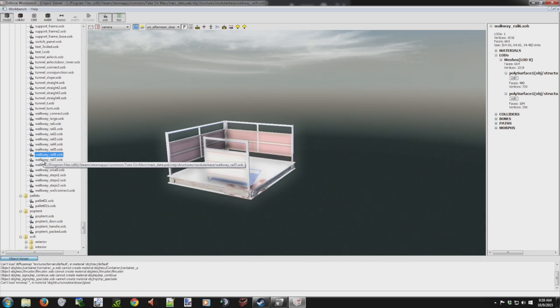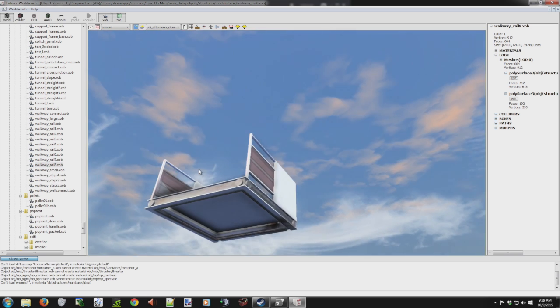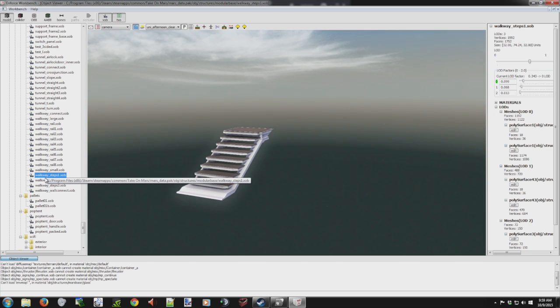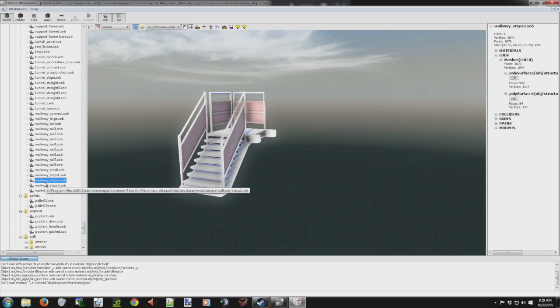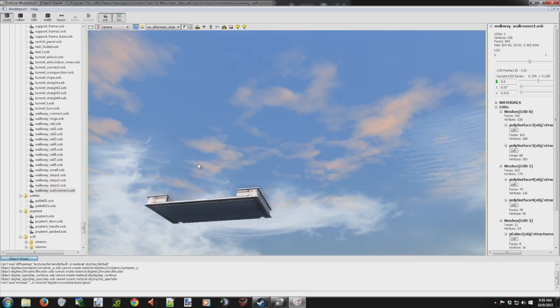At least we've got catwalks — or walkways. What does the bottom look like? Yeah, that's outdoor for sure. I don't think you can put a walkway inside right now. There's that one little connector thing.